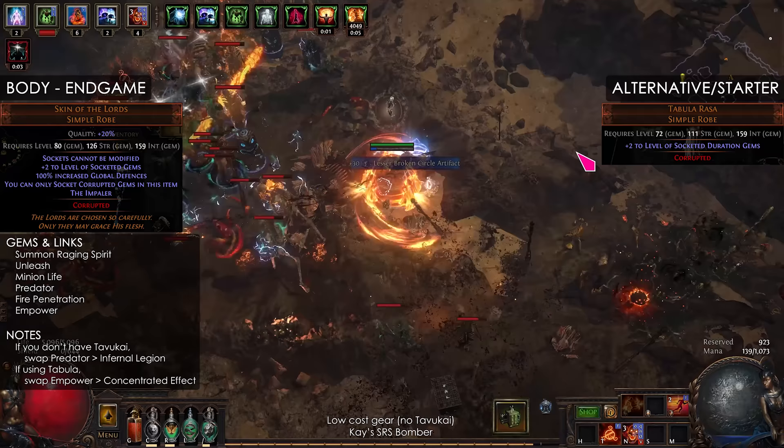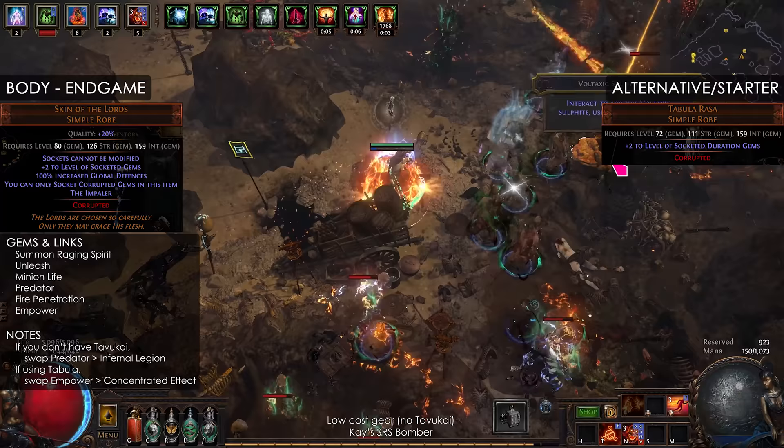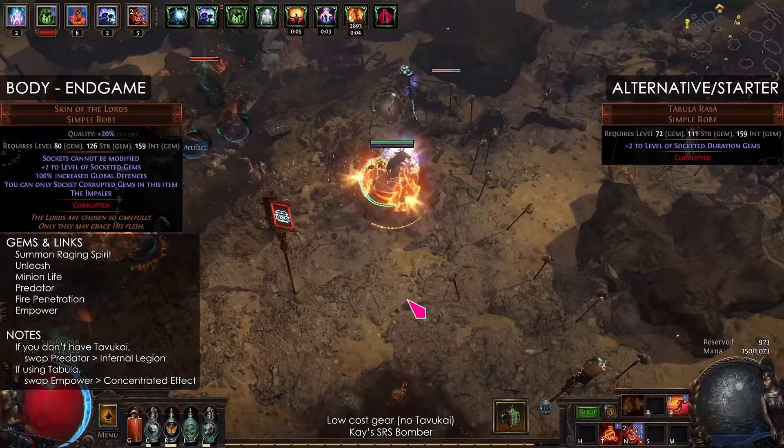The body armor is for the SRS. Start with a plus 2 duration Tabula and upgrade to a Skin of the Lords with a keystone that doesn't break the build — a list is included in the POB. The gems are Summon Raging Spirit, Unleash, Minion Life, Predator, Fire Penetration, and Empower.